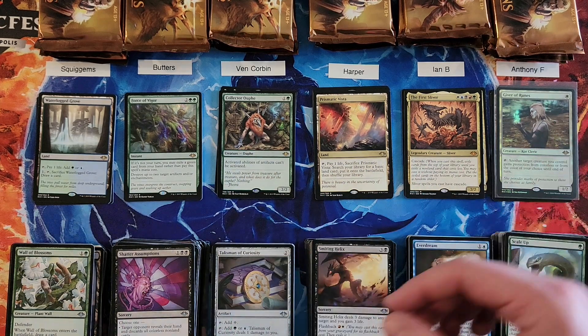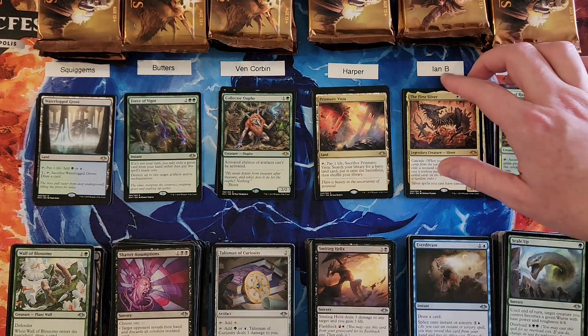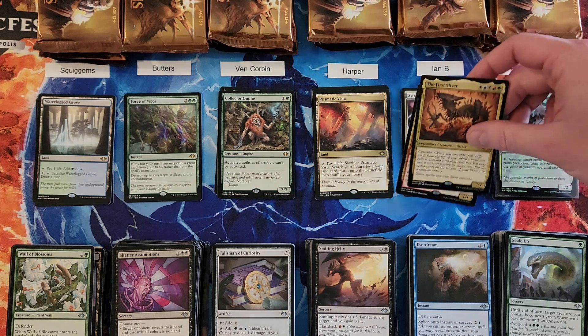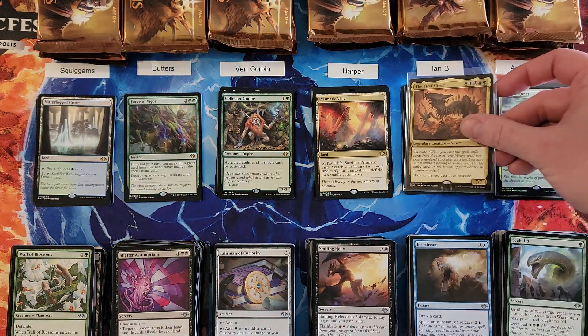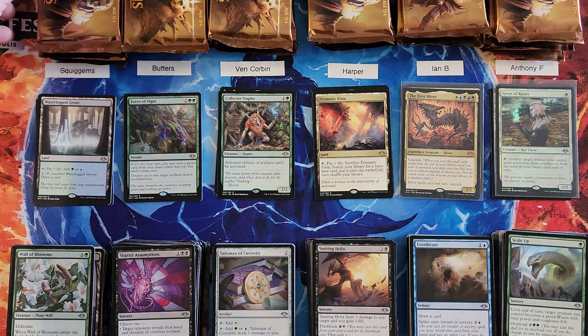So, first round done. What we have so far: Squiggums is at a five, Butters is at a nine, Ven is at an eight, Harper is currently in the low at a four, Ian is currently in the high at a ten, and Anthony's at a six. So everybody's in play for everything.